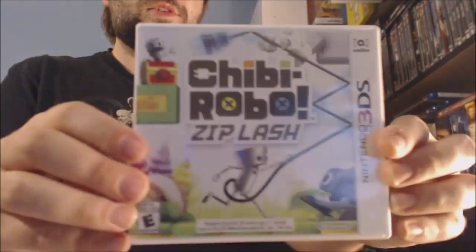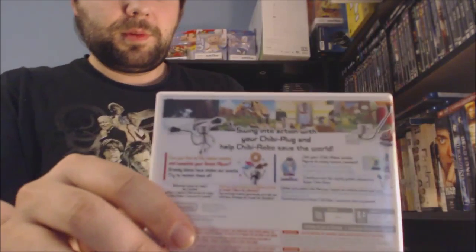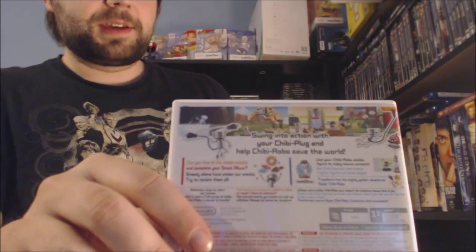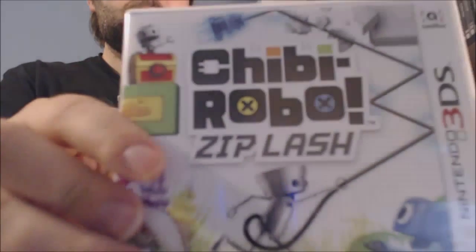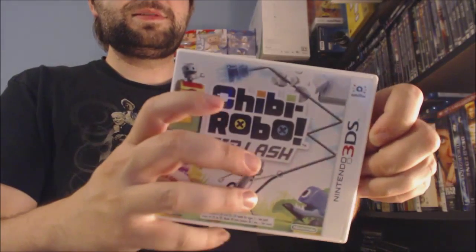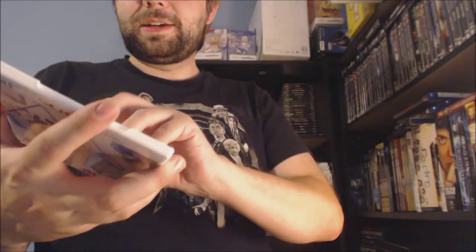And then of course we have the game — Chibi-Robo Zip Lash. On the back is pretty much the same thing that was on the back of the box. Getting it opened — that's really all that's in there. Of course you have just standard documentation. No instruction booklet anymore because it's all on the game, unfortunately.